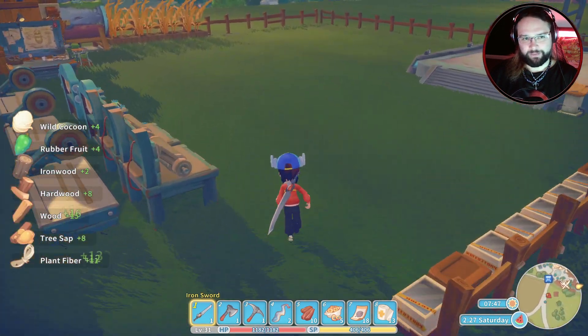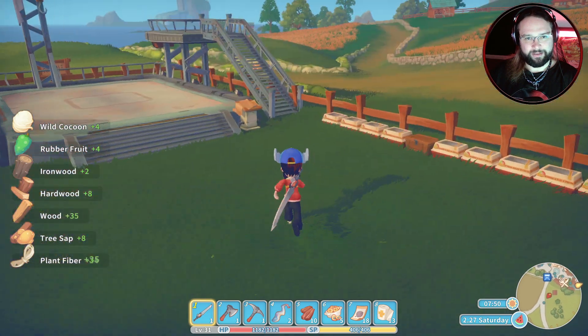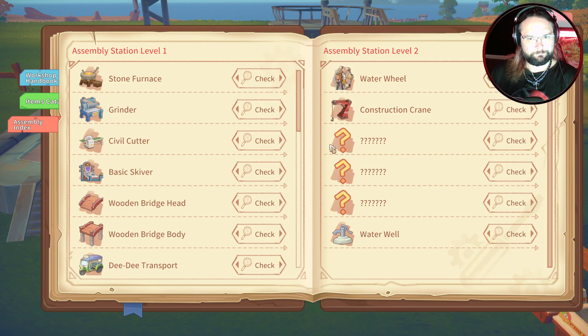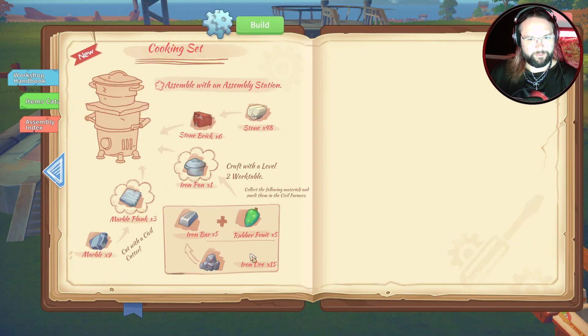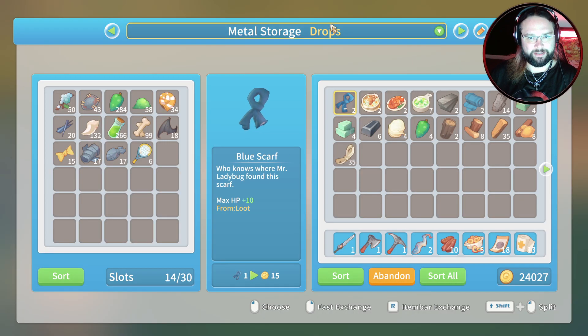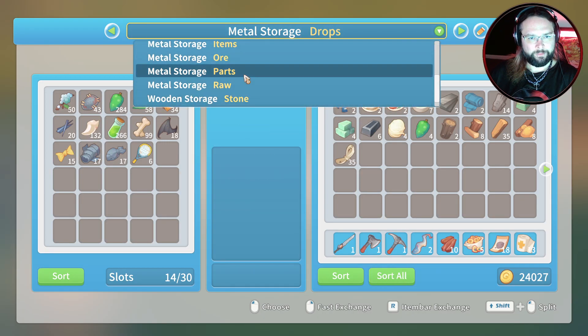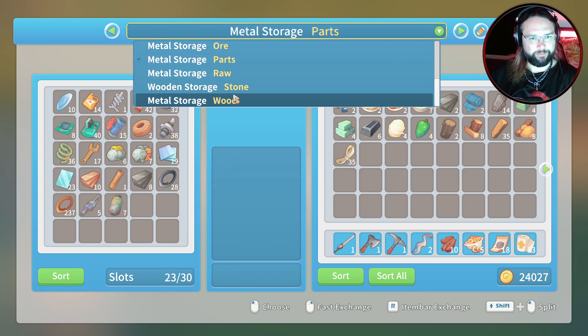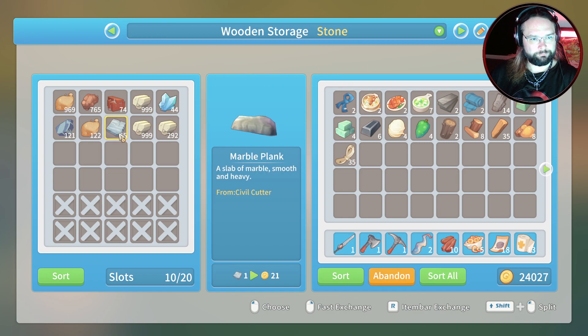Thank you for advising me to get the lower tier stuff. How do we make a cooking set? Cooking set, right there. Oh! That doesn't seem difficult. Iron pan, six stone brick, three marble planks. I'm pretty sure we can do the six bricks and marble planks straight away. It was three of these, six of these.